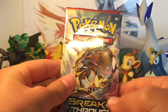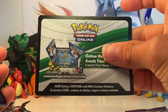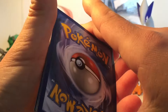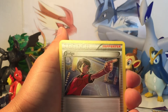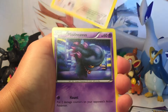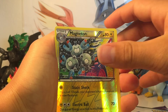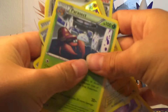Two more packs — can we do it with an Ultra Rare? Saving the Phantom Forces for last. Breakthrough, please! Code card, there we go. This pack starts off with a Town Map, Judge, Pinsir, Swabloon, Mistrevis, Skiddo, Roltz, Neubat. Reverse Holo Magneton, and no — Parasect, a regular rare. Not even one Holo, not even one Holo.